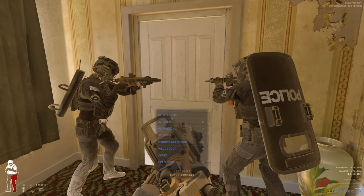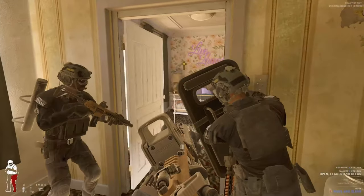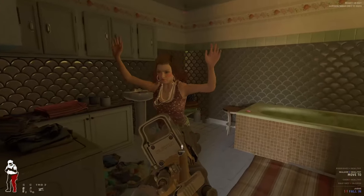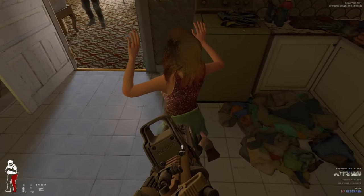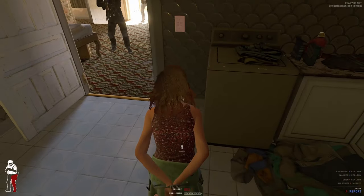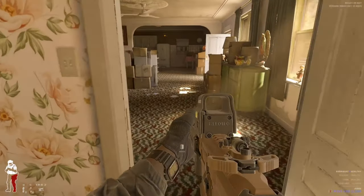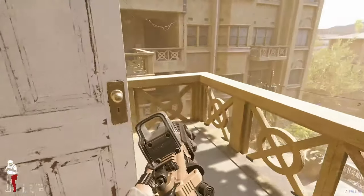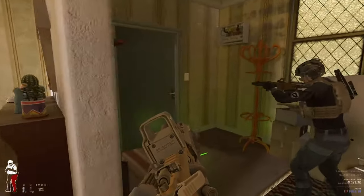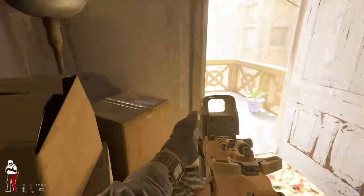I'm going to show you that you can have these guys open and clear off of you instead of having them do most of the work. Successful room entry. You notice that guy brought a shield out when he was going to come in — you don't have to constantly tell them to do that. Now we can work our way back downstairs to that last room we wedged off. This exterior door leads to a fire escape. I know that's closed so nobody can come through here — nobody is going to be coming from above me.